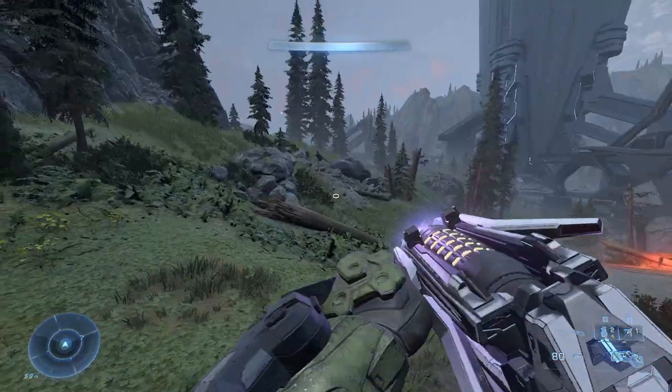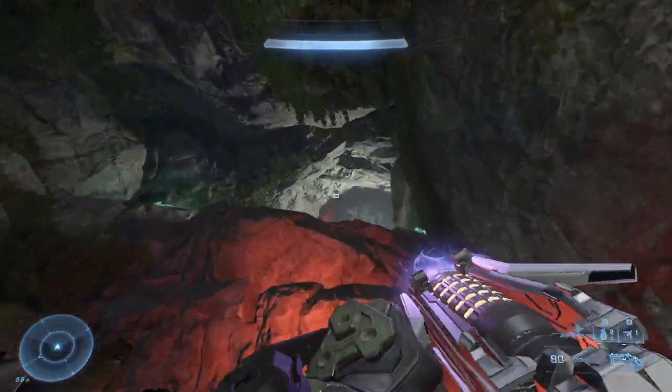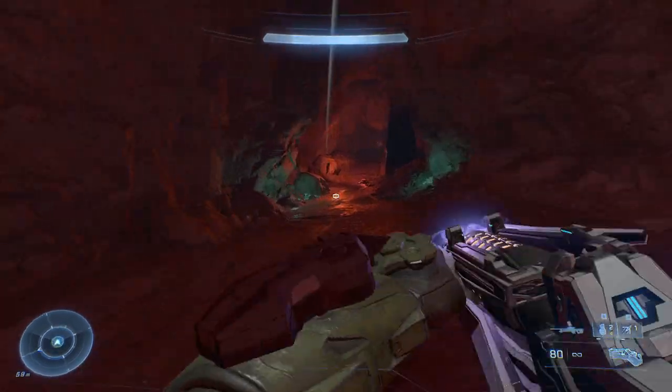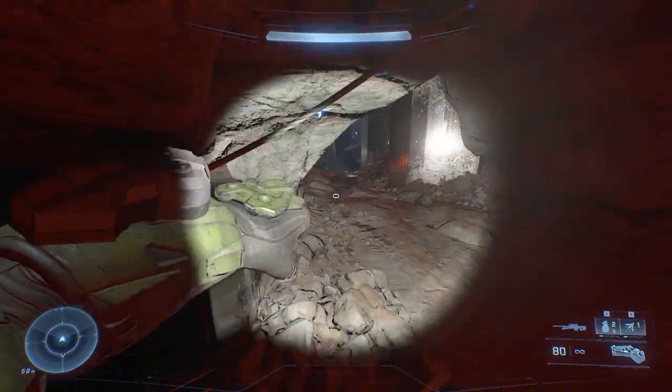What you want to do is just go inside. Press T to use your flashlight, or use the d-pad, because this will really help for visibility.